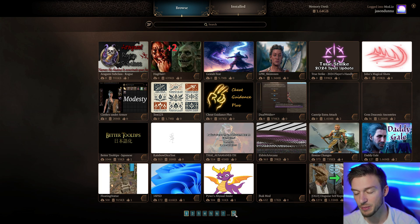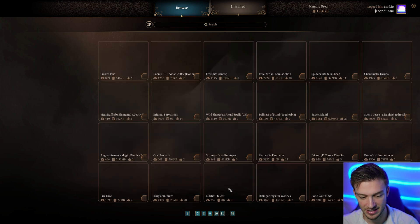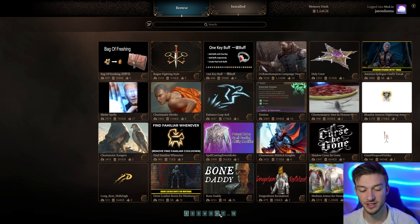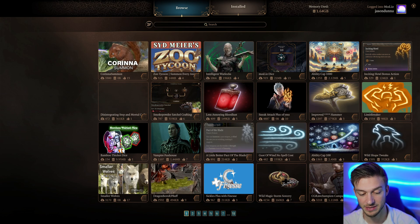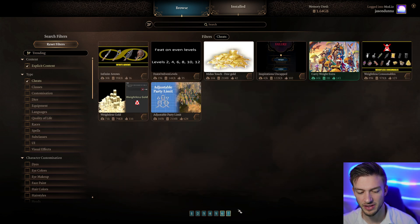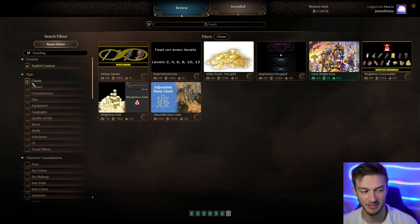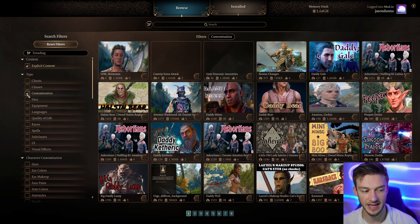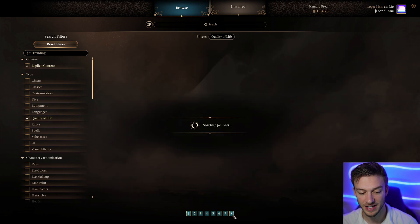Another issue that's bothering people: there are 31 pages of mods, but if you go past page 9, it resets you back to page 1. So you can't view all mods easily. I do feel they'll come up with a fix eventually, since this is all very new. As a workaround, use the search filters — searching by category like 'cheats' or 'classes' keeps results within a manageable number of pages.